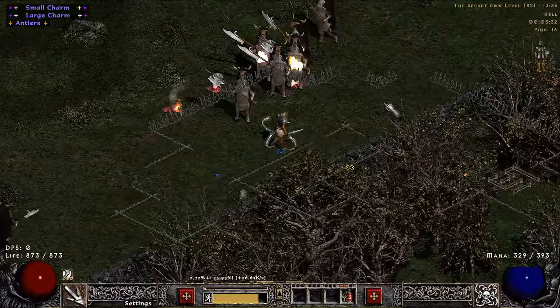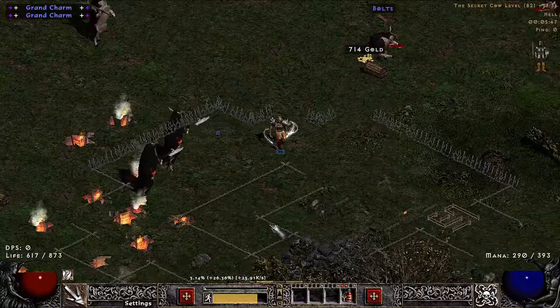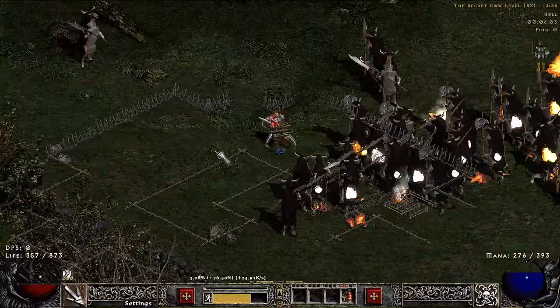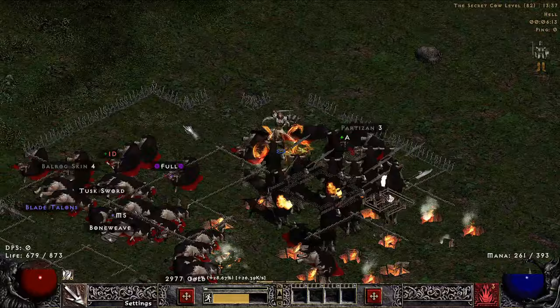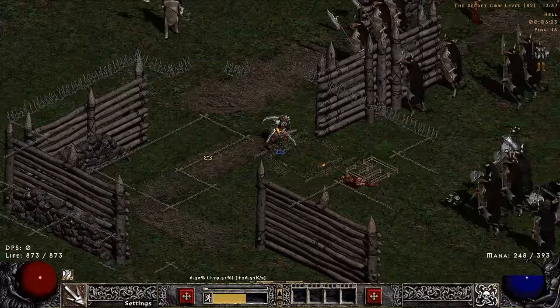If you wanted to respec at this point and turn this into a Fissure build just to specifically target Cows, that's a very valid option for Early Ladder. You would just max Firestorm as well and pretty much ignore everything else, just collect Cow Legs and go for Cows. I find this a lot more fun than running Arcane early on — a lot of Lightning builds and other builds generally farm Arcane or Travincal early on. Cows being so effective with this character really made me want to choose Fire Druid as my Season Starter for Season 8, and I've been very happy with it.